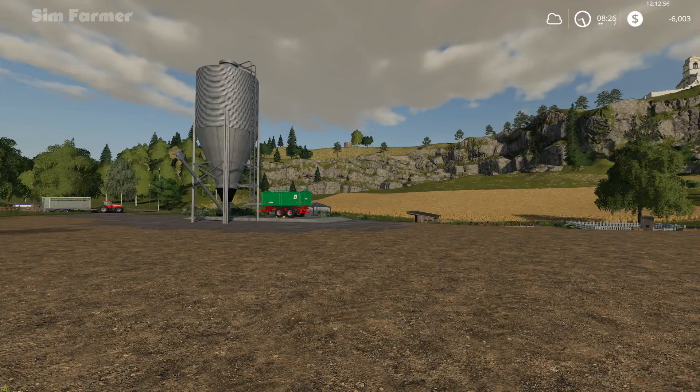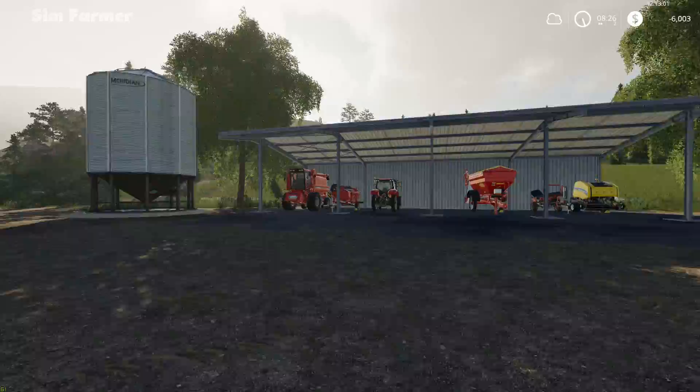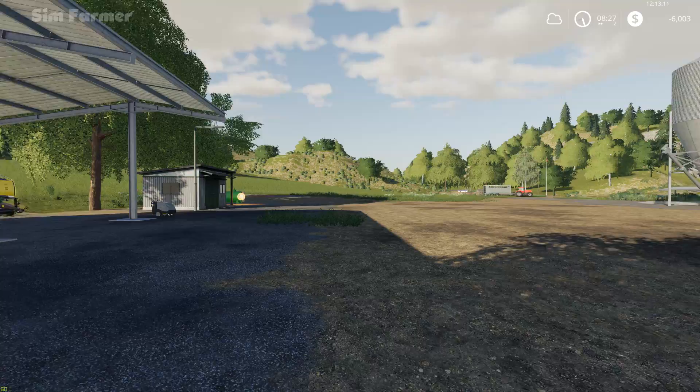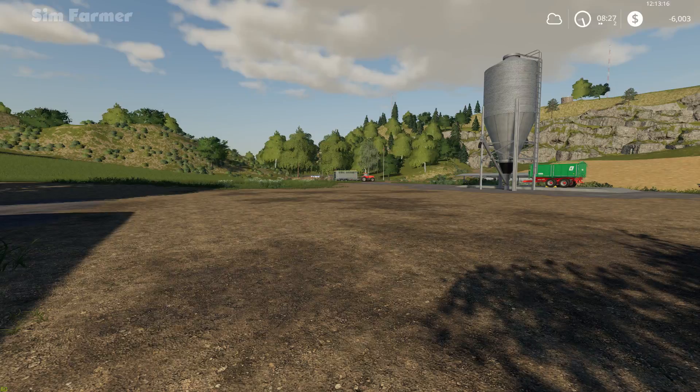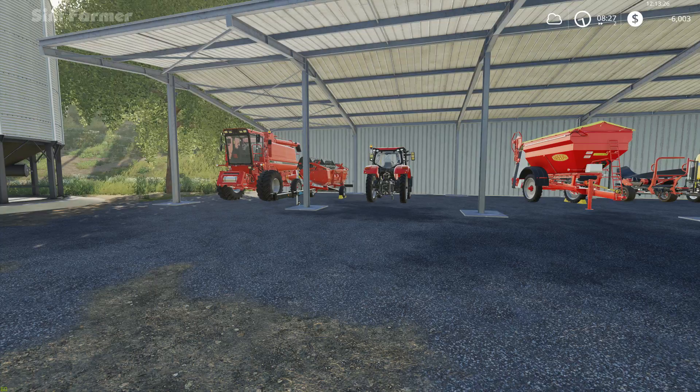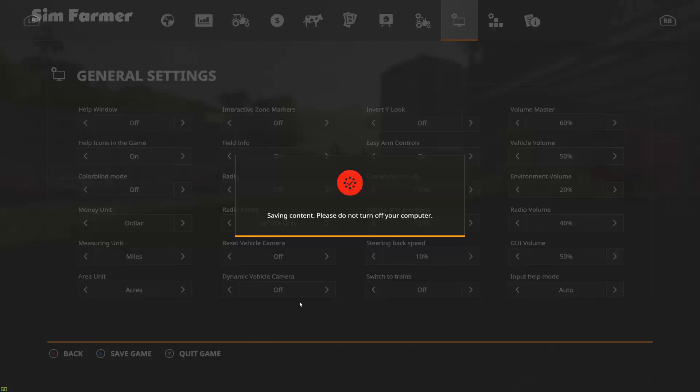We're going to be getting those harvested today. I've decided we're going to sell our combine today and get a new one, as we're going to have quite a lot of money coming in from the horses over the next few days. Our first two are ready to sell, so the trailer's already over there ready to get them up to the animal dealer. With the money from those and the money from selling our combine and header, we'll put that towards the new one.